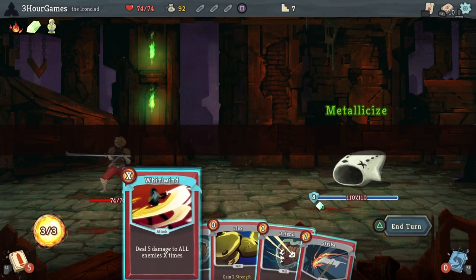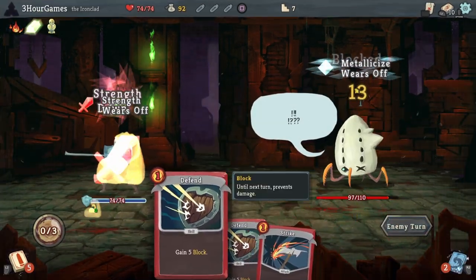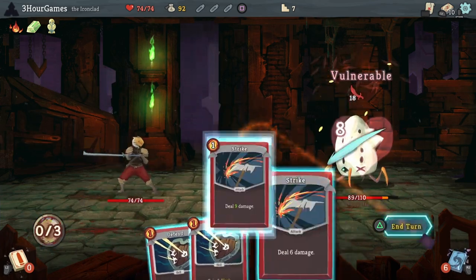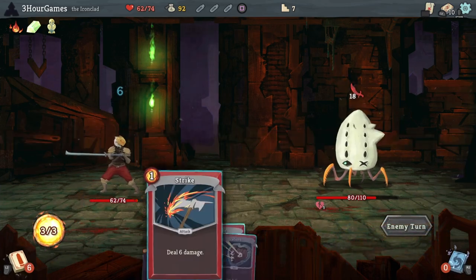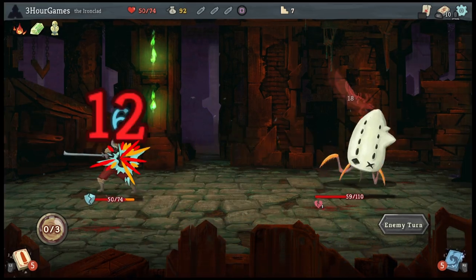Even against elites and bosses, we're not going to really waste much time blocking unless we don't have anything else to do. Just make sure to time it out and deal as much damage as possible. That 6 block every turn is really going to help against Lagavulin, so we're going to be able to save a little bit of that health later on.